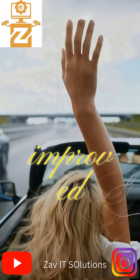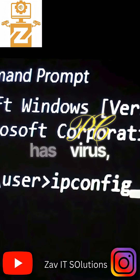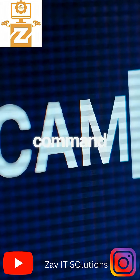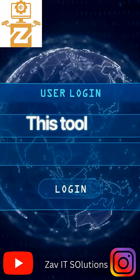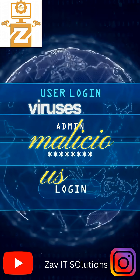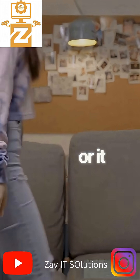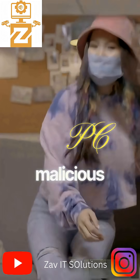Now you can see the improved response. If you feel your PC has a virus, press Windows plus R, then type this command and press Enter. This tool will scan your PC for viruses and malicious files without any antivirus. It will automatically remove them, or it will tell you that your PC has no malicious items.